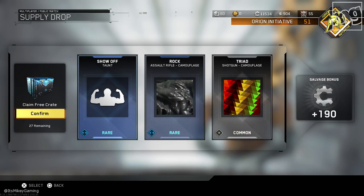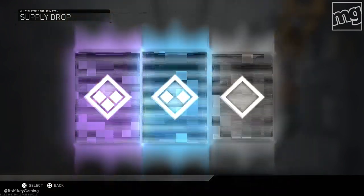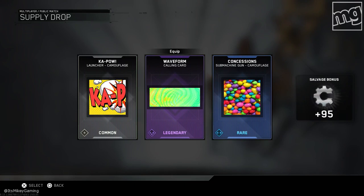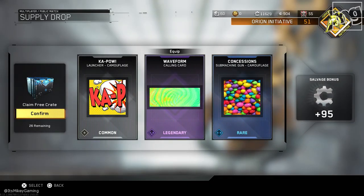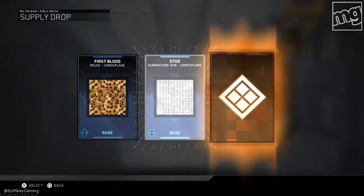That does not count as a dupe because it's for a different class of items. People buy this crap. Let's not be too negative. 95 salvage — who knows, I may get some sick weapons coming up soon. Stay tuned. Let's see what I get. Let's be positive.